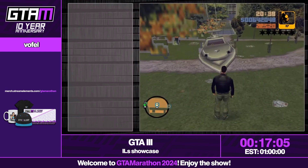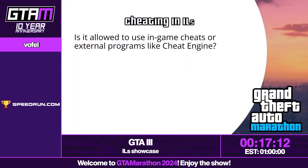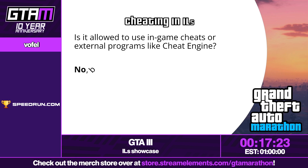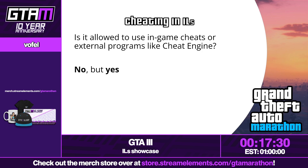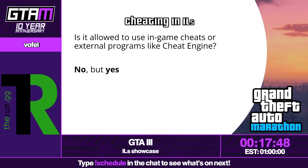Okay, important topic. I mentioned I was teleporting stuff and myself — so is it allowed to cheat in IELTS or use external programs like Cheat Engine? The answer is no — but actually yes. The most important thing you need to know: as soon as you start the run, when you start the mission, after that point you are not allowed to use any cheats or external programs whatsoever. It has to be a real attempt. But before that, during the preparation steps, you are allowed to cheat and even use Cheat Engine, but only if you are doing things that are possible to do without cheats.